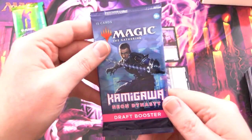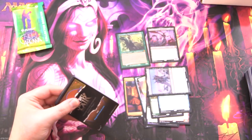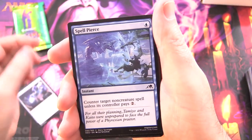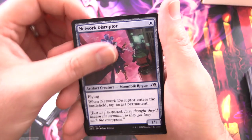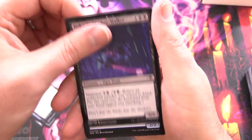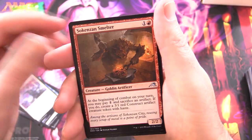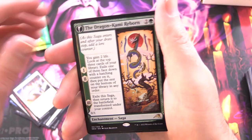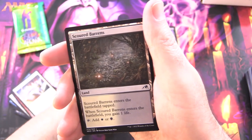Just two more packs to crack. We have Kamigawa Neon Dynasty — which of these sets in this video is your favorite? Leave a note in the comments. We have Automated Artificer, Spell Pierce, Kami of Industry, Kami of Terrible Secrets, Bamboo Grove Archer, Network Disruptor, Spirited Companion, Dokuchi Shadowwalker, Moonsnare Specialist, Behold the Unspeakable, Blade-Blizzard Kitsune, Silk-and-Steel, Smelter Goblin Artificer, Born to Drive, and Dragon Kami Reborn as the rare — Dragon Kami's Egg on the other side. And Scoured Barrens and a Construct token.